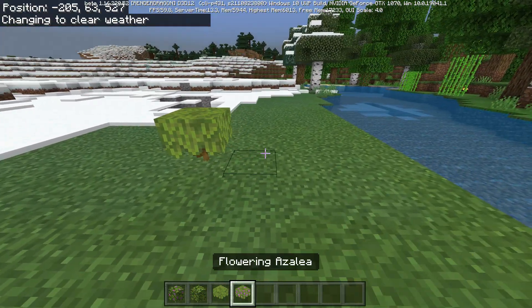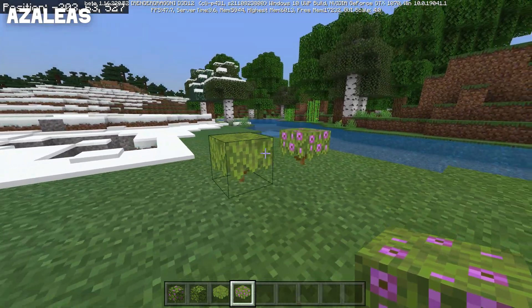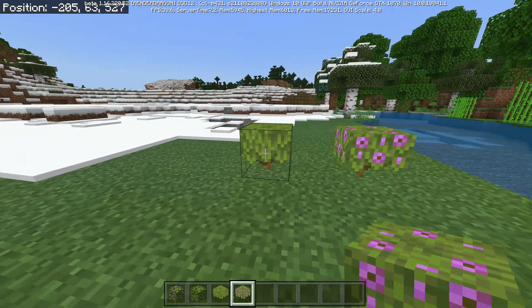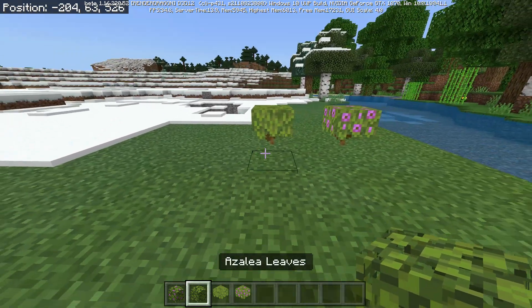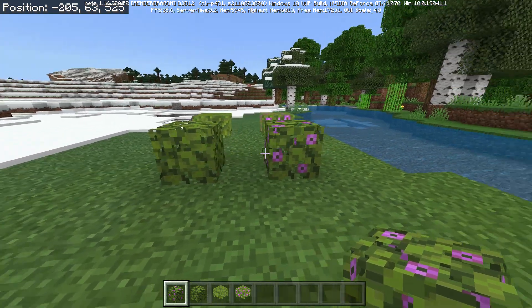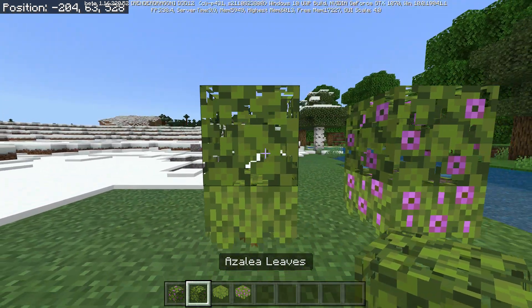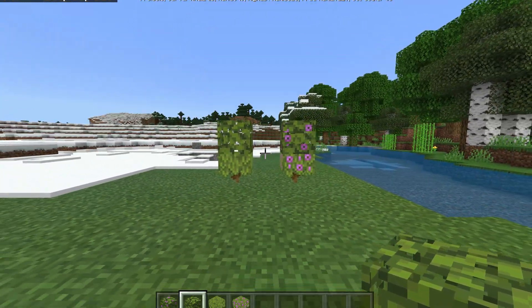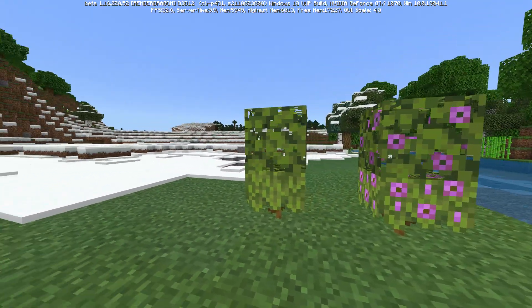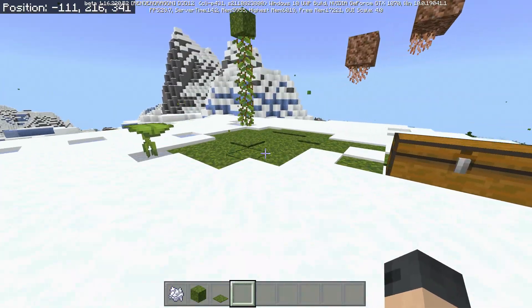Brand new bush alert times two: the azalea bush and the flowering azalea bush. These things look amazing — I love how they look. Alongside these two bushes, we also have two brand new leaf types: azalea and flowering azalea. Hopefully the devs will eventually give us azalea wood too. Right now they're mostly decorational, but they do look pretty good.